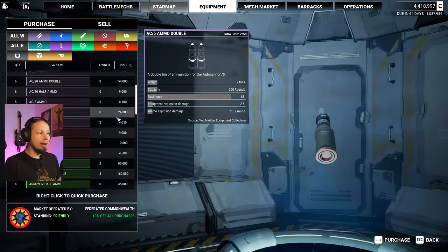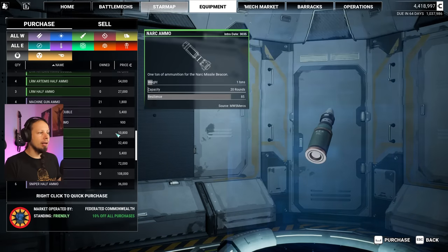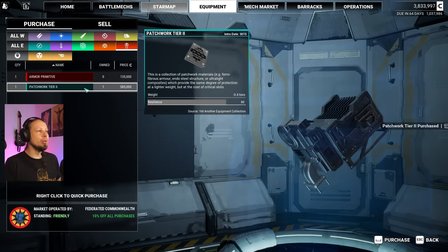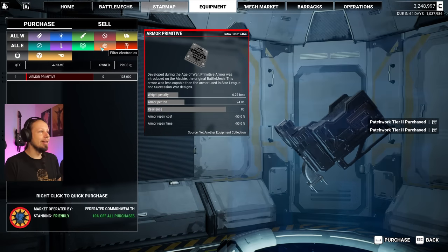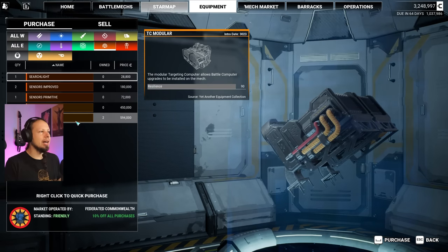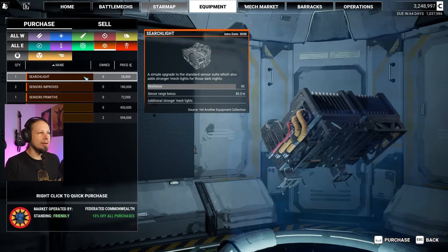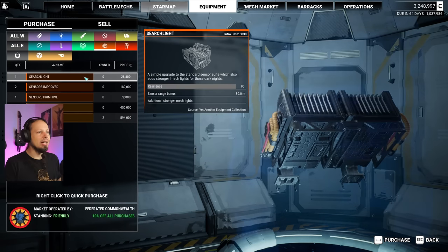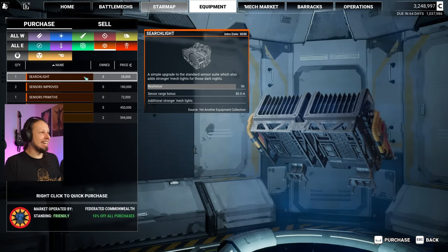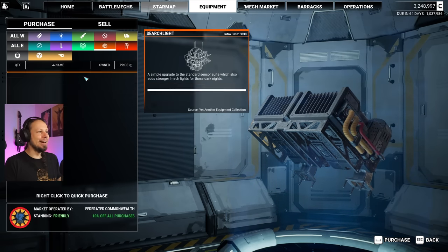Equipment, real quick. This is just regular ammo. We got patchwork tier 2 - I'm gonna buy that. Hell yeah, let's go, gonna patch it up. Missile and modular. We have two of these modular targeting computers but no bonuses for that. Tensor range bonus, 80 meters. Additional stronger mech lights - I wanna check that out, that sounds fun. I'm gonna put a searchlight on my mech.